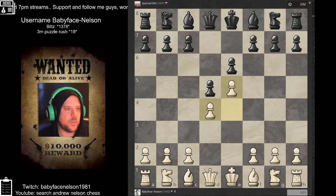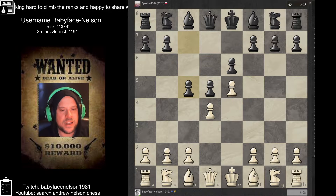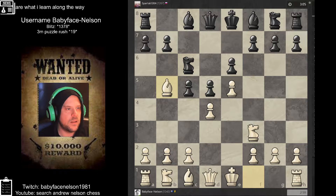Usually in the French variation, Black wants to try and target this pawn as well. All of a sudden he wants to break open, and it'll be a mistake here if we do take, because he can take back and increase his development with tempo. So we defend — he attacks our pawn. This is what I'm talking about: the French variation attacks this pawn, and whoever gets or defends it generally tells you who's going to win the game.